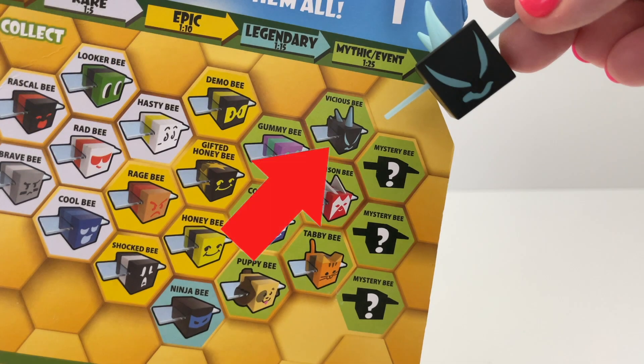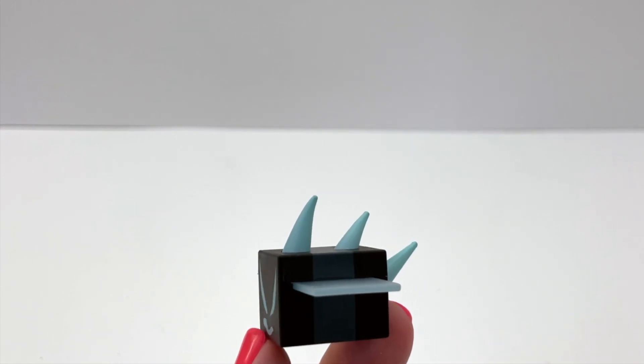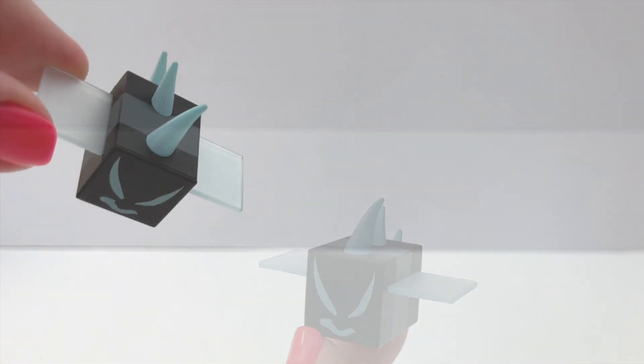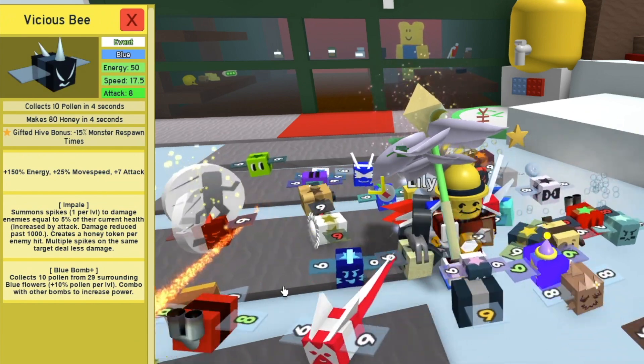I think I know what's in here but let's open it and see — yep, it's the Vicious Bee! The Vicious Bee looks great. I wonder which bees I'm missing — I'm gonna look at the list when we're done. And here is the Vicious Bee in game. Let's put the sticker on.